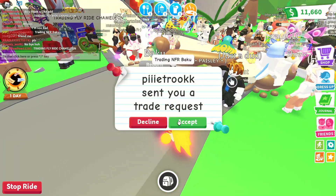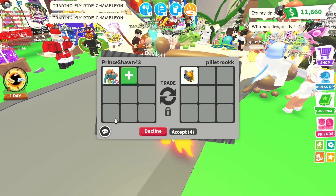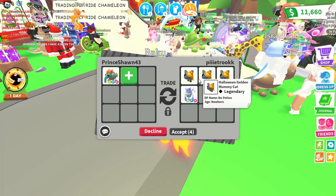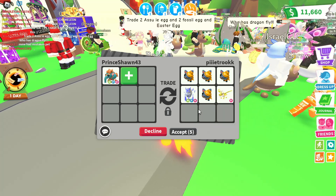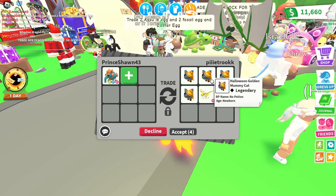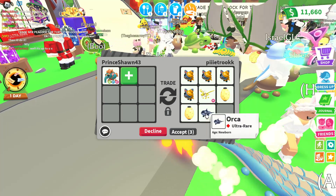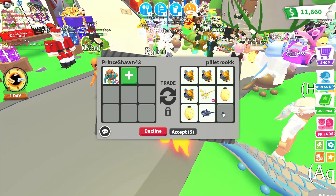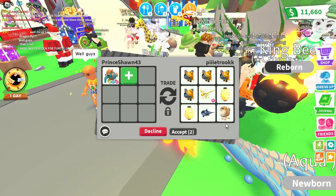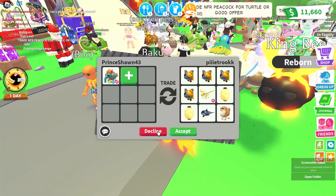We got another offer. Let me pull out the Baku. They have three Halloween golden mummy cats, four mummy cats, two Japan eggs, an ancient dragon, an orca, and a ghost bunny — then they remove the ghost bunny and add a palm. That's a really nice offer, but unfortunately I'm going to have to pass.